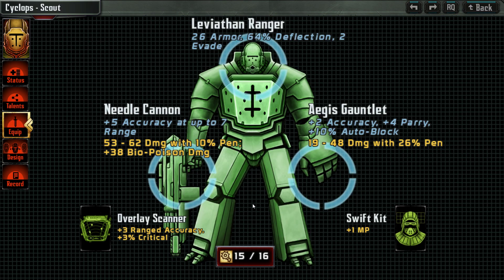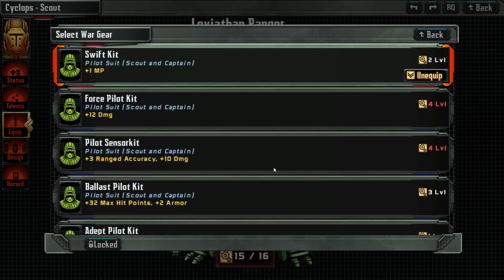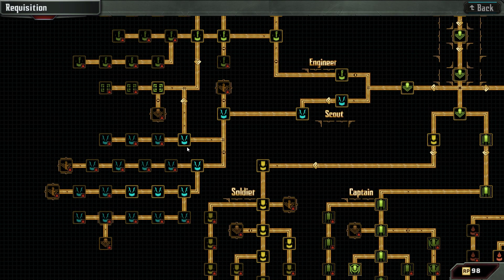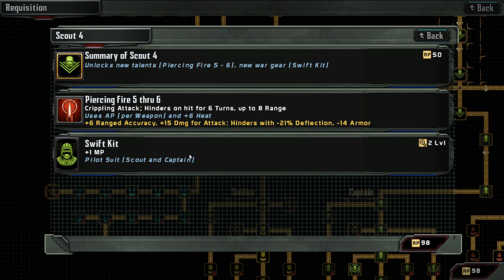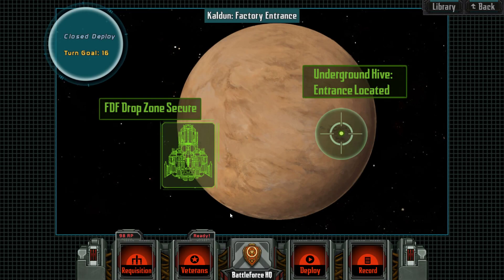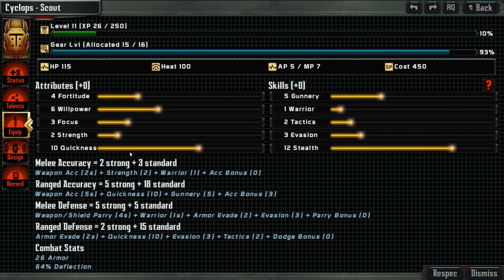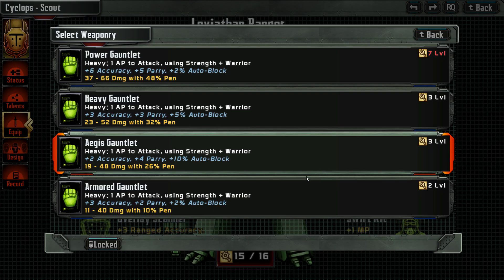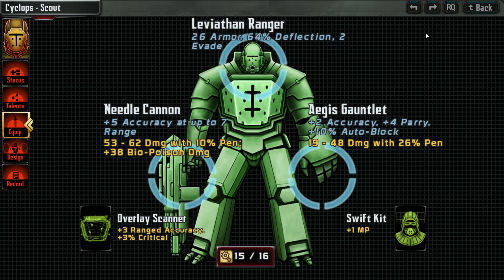That should give us more time and hamper the enemy so the scout can go in and check out what's going on. I used the swift kit, which we got with the last requisition from Scout Four, where we also got the piercing fire five and six. Additionally, I used the Aegis Gauntlet for more parrying and auto-block, in case someone really gets to us, so we have a higher chance to survive.